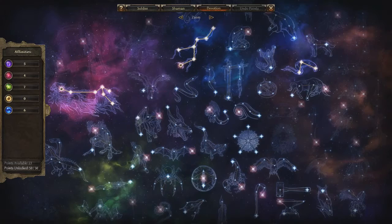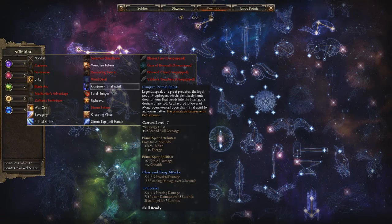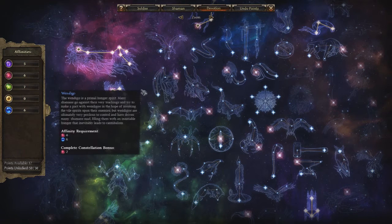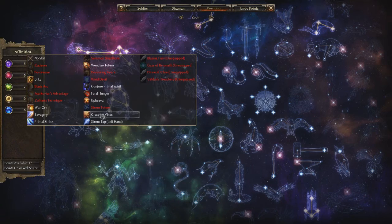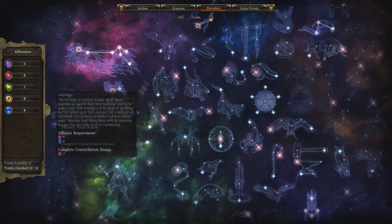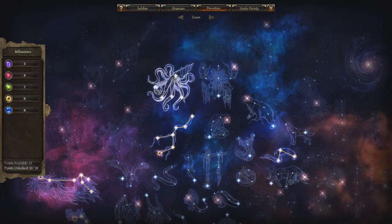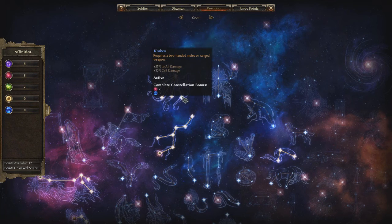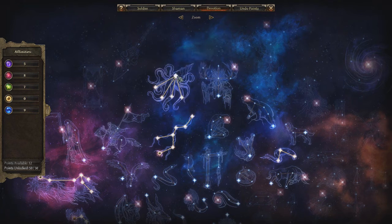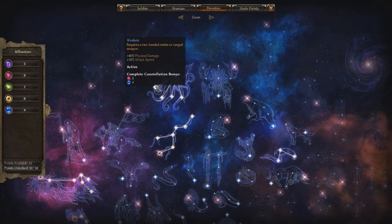And you're going to put all your points into Wendigo. Then all points into Kraken right here. If you want to see what it is — it's 35% to all damage, which is amazing. So look at that: all damage, all damage, crit, all damage. Love it.